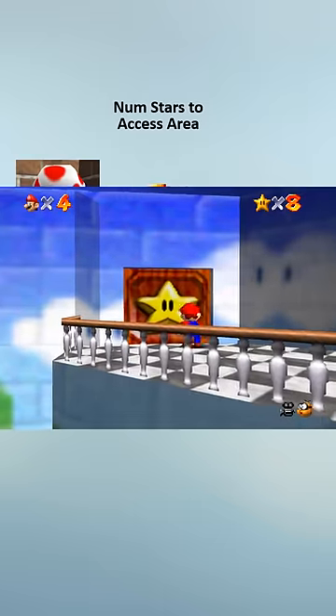In Super Mario 64, there are three toads who give out stars. First, there's the toad in the Hazy Maze Cave room. We first get access to this area at 8 stars, because it takes 8 stars to open the star door to the first Bowser. And this toad doesn't appear until you have 12 stars.